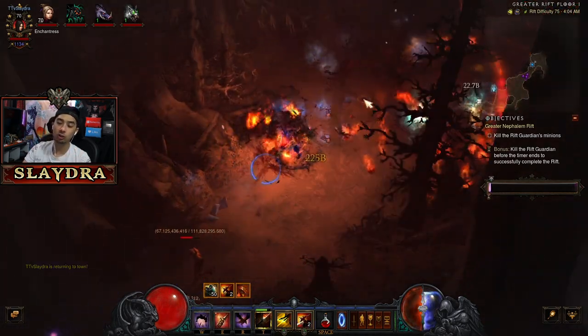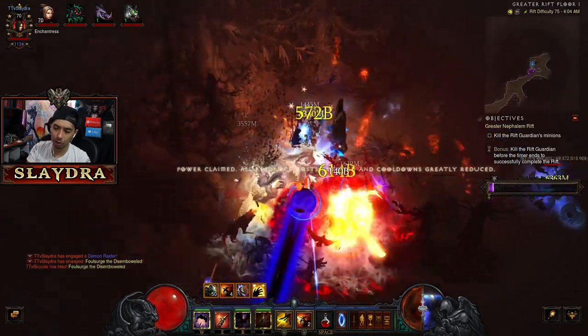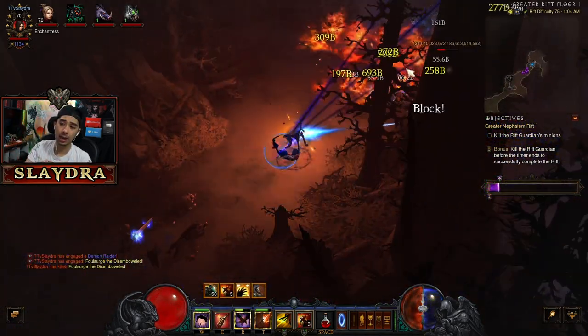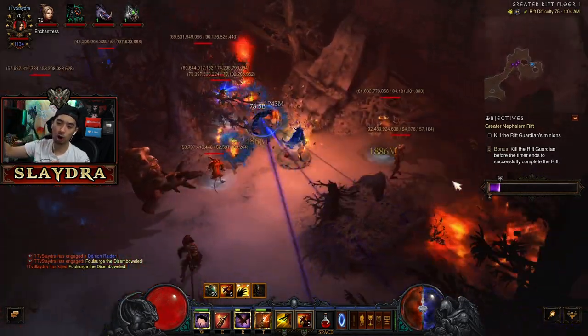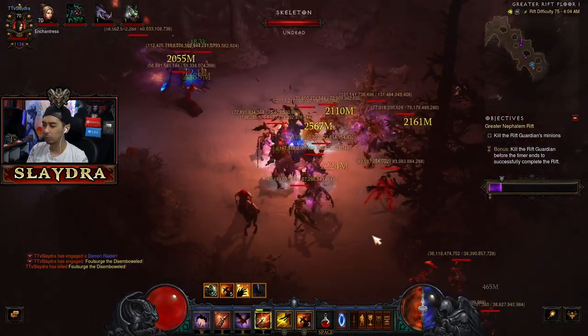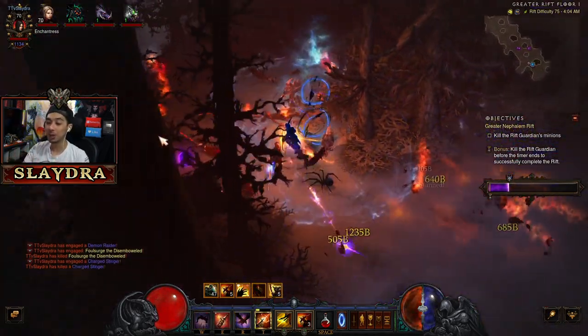The speed variant actually allows you to play a different rune — I'm using the cold one right now, but there are a couple of options. It's a lot more enjoyable to play as it off-screens super hard. It's really fun if you're just looking for T16 speed running builds — this can be a brand new way to play.